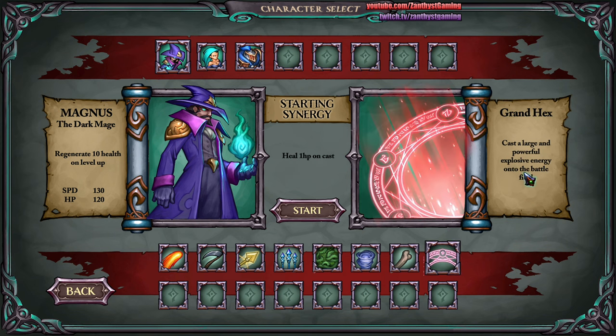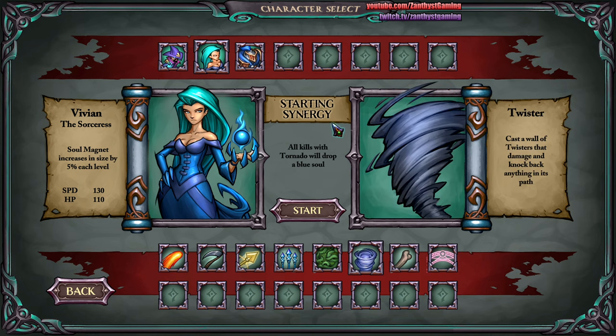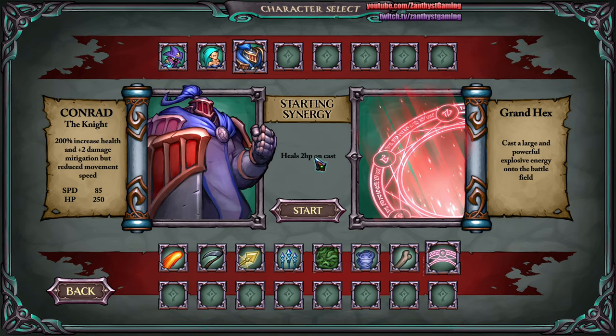It says: 'Cast a large and powerful explosive energy onto the battlefield. Heal one HP every time you cast it.' Her version of that is: all kills with Grand Hex will drop a blue soul — that's pretty good. That's the same thing she gets for the tornado, and it's super good for her. His version is: two HP heal every time it's cast. That could actually be a nice way for him to get some self-healing.